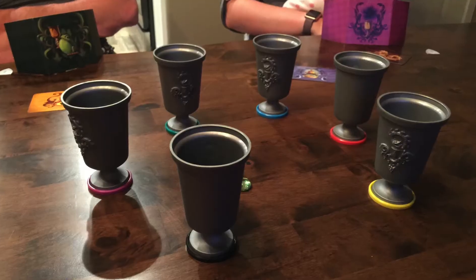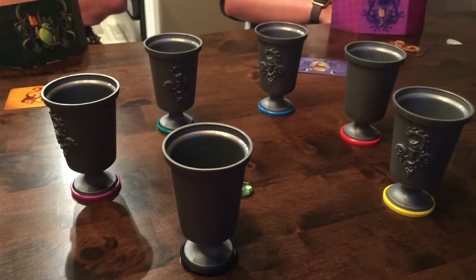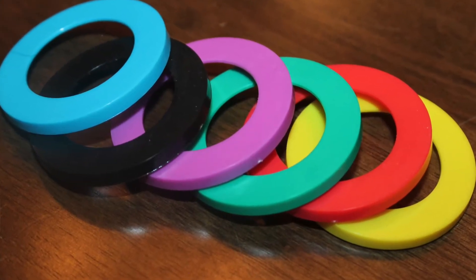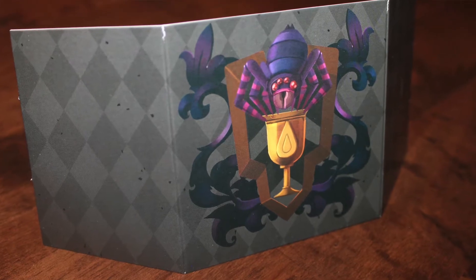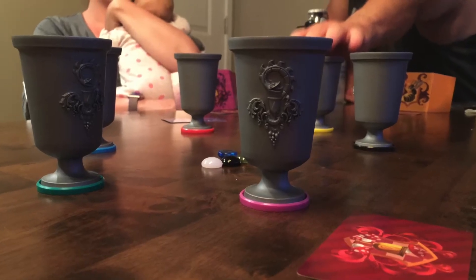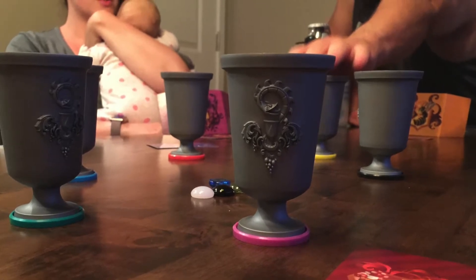I've only played the main game, which is about 4 to 6 players. Essentially, how the game works is you have a number of goblets — say 6 goblets in front of you — and you attach coasters with your colors. You take a player screen with your color on it, put that in front of you, and put your goblet in the center of the table. You don't want it too close because you can't look into the goblet — they're deep enough that it won't be a problem if it's centrally located.